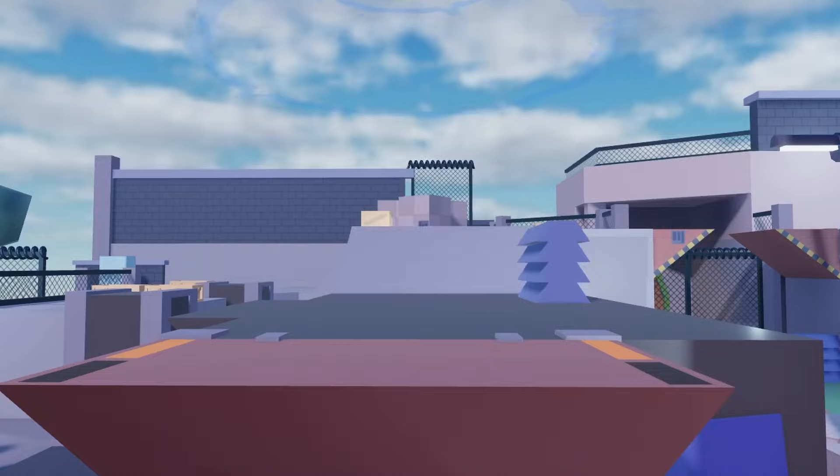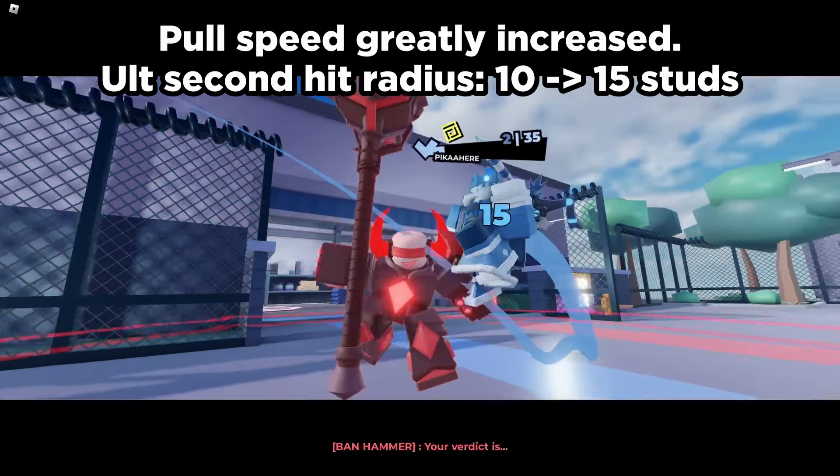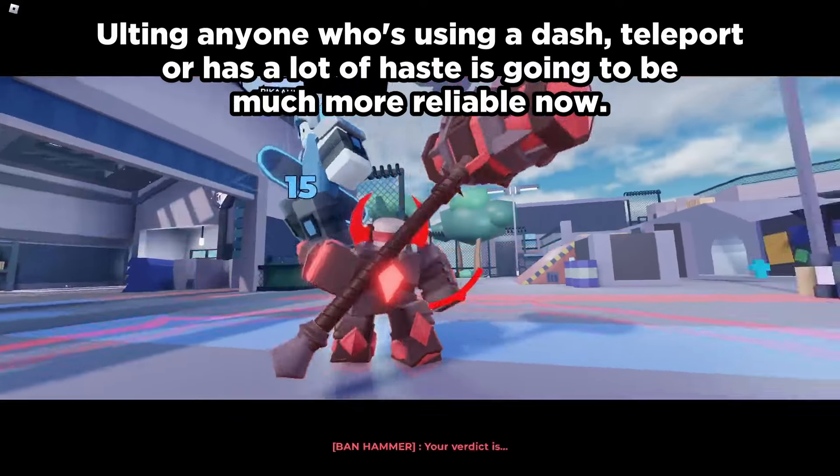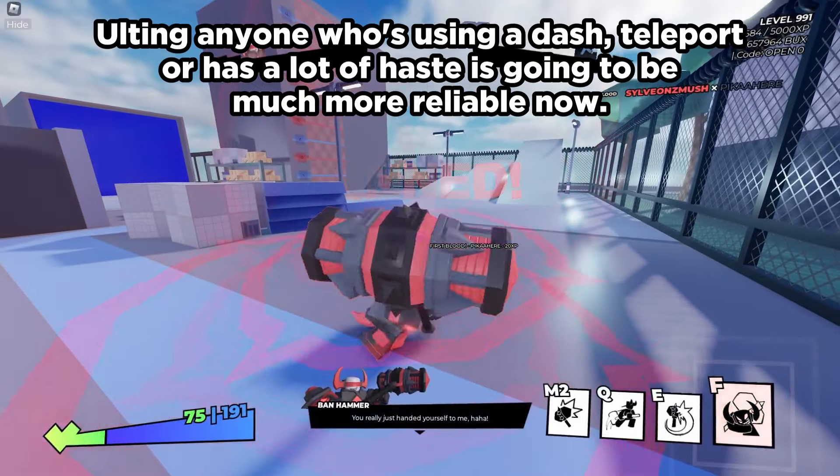Also getting nice quality of life changes is Banhammer. His finisher's pull speed was greatly increased, and the width of his second hit was increased from 10 studs to 15 studs. So if you pull a fast fighter, it's now very unlikely you'll miss.